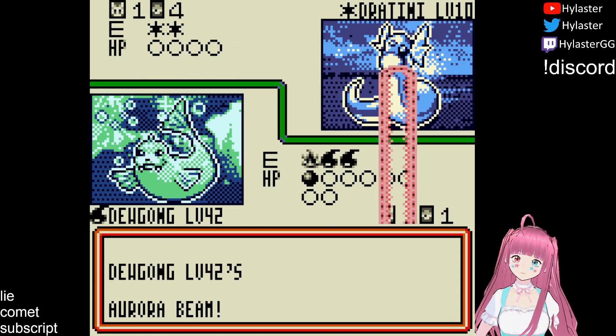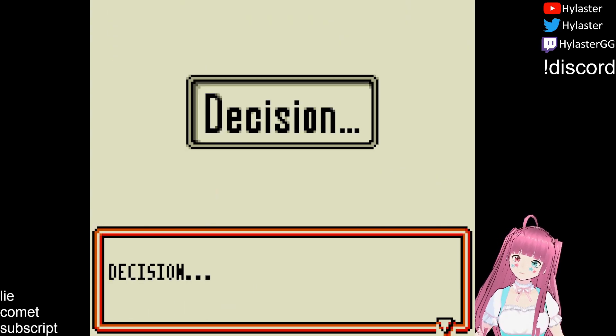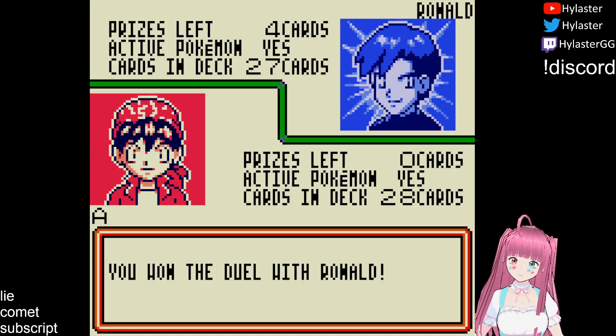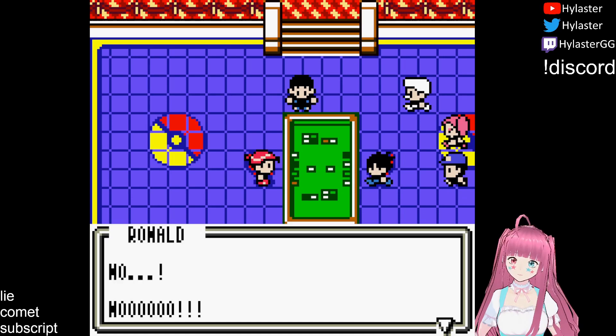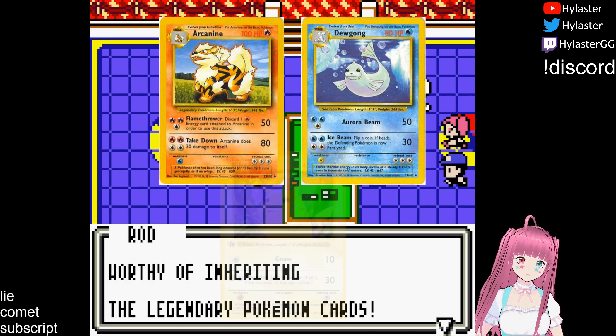Ronald is not a difficult trainer, and the struggle we had in the Commons-only run is the exception rather than the rule. Apart from that, this run did share several of the same bottlenecks as the Common-only run, including Amy and Courtney. Even so, this one was a bit easier, thanks to our ability to regularly hit 50 damage rather than having a hard cap of 30.